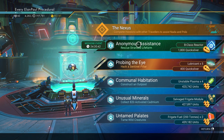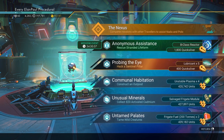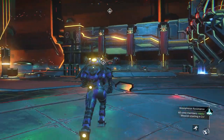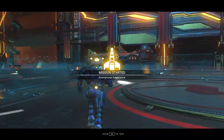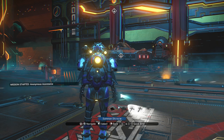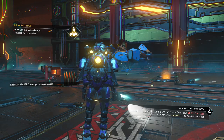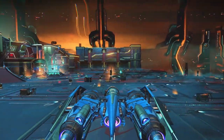We've got Anonymous Assistance — we're going to rescue a stranded life form. It gives us 1800 quicksilver and a B class reactor for our ships. Let's check that out. Starting the mission. So instead of my usual ship today, I'm going to use a slightly different ship — I'm doing this on purpose. It's my solar ship, the Blue Divide. Let's take this sucker out for a spin.